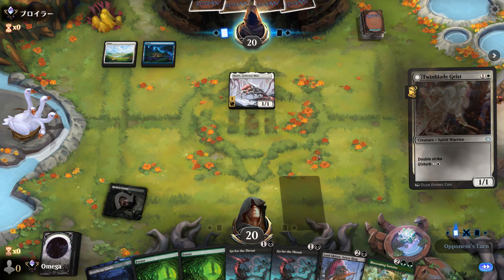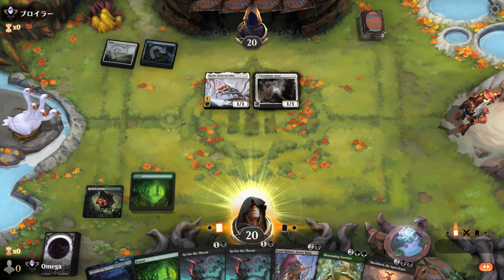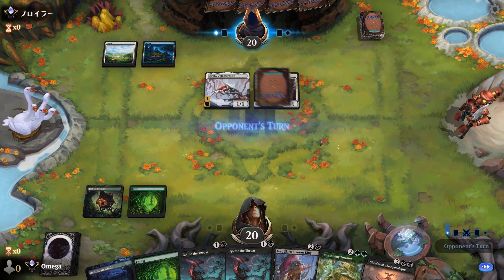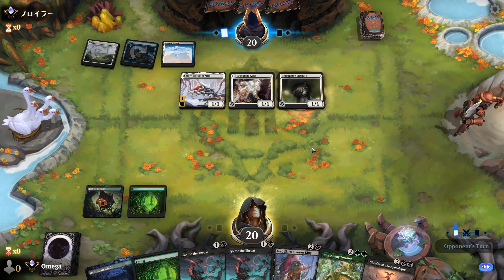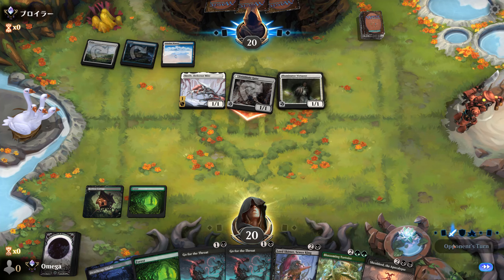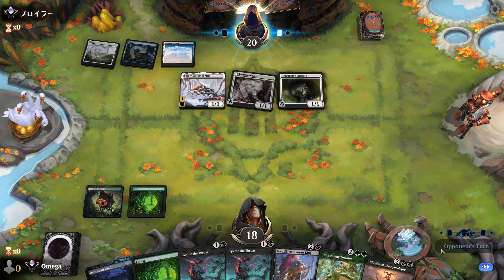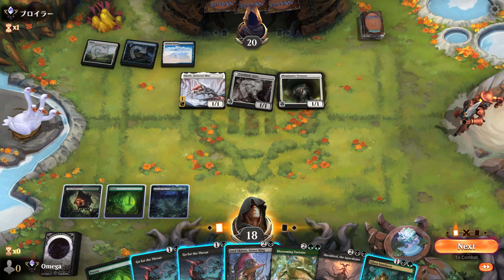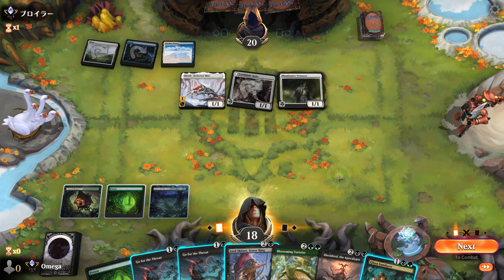Normally double Go for the Throat is great, but Scruff on the opening turn makes all of your Go for the Throats really really bad, and there's nothing you can do about it. So not looking super hot — I can try to trade two cards for one creature, which is pretty abysmal, but it might be the way to do it. He will start enchanting those creatures and that's not good. Two damage to my face is already bad.